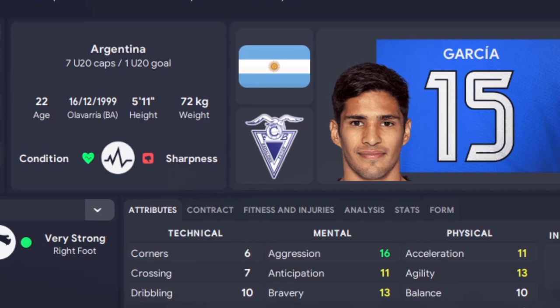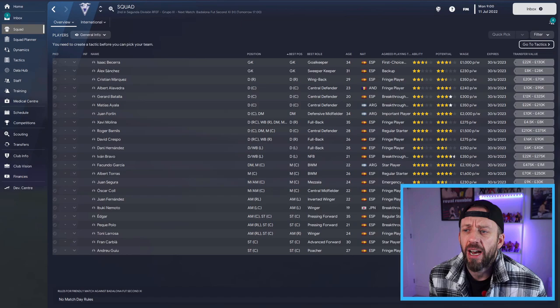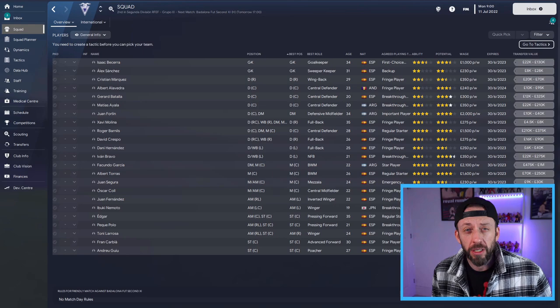The undoubted star of the team is Facundo Garcia. He's got seven caps at Argentina under-20, and his top-line value is a million pounds. I have no idea how he's found himself at Barthelona, but thank God we've got him. When assessing the squad, I'm going on transfer value down the column and potential stars - ability stars I'm not that interested in because that's their opinion. I need to forge my own opinion.